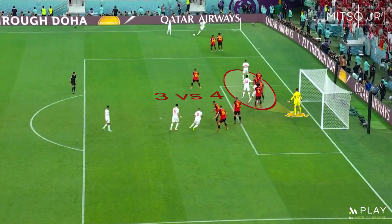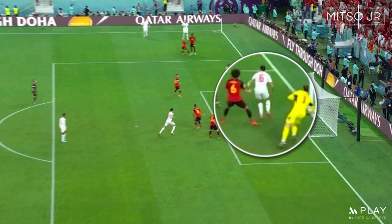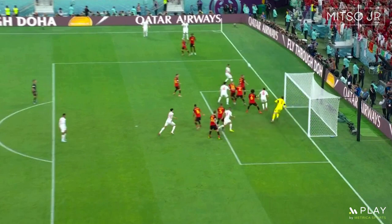The first goal was scored after using the same set-piece tactic. Morocco overloaded the near post again, but this time two players were also at the far post. Courtois had his attention towards those players — you can see him trying to fix his position and step backwards — but one player pulled his attention away from the ball as it was shot directly towards the net.